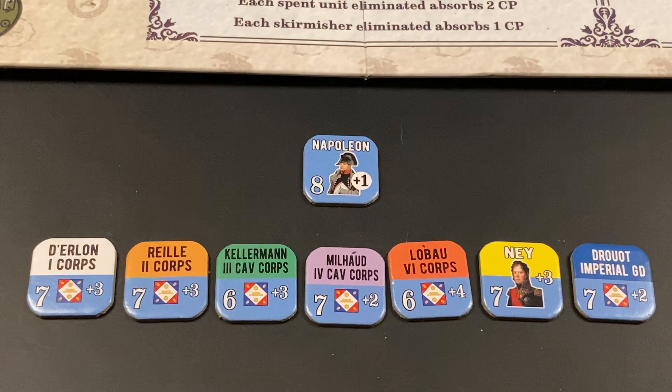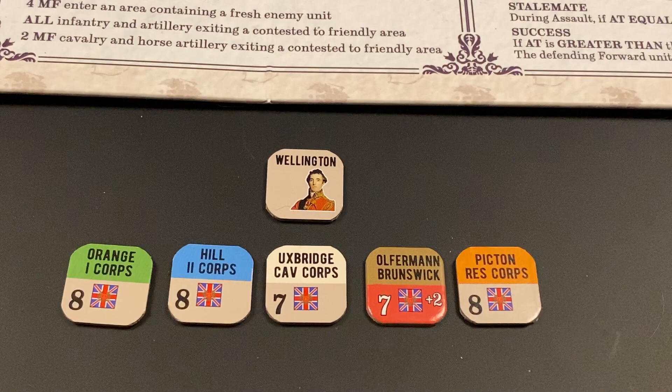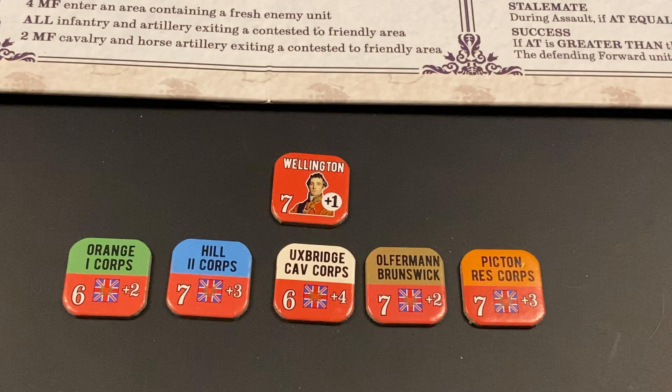We now flip face up all face-down Allied leader units and Wellington. That's the end of the commander phase. Note that there are no Prussian units in this turn because this is the fifth turn.